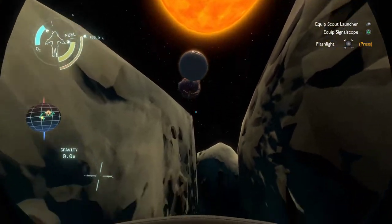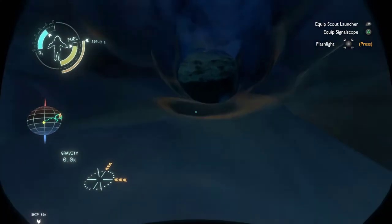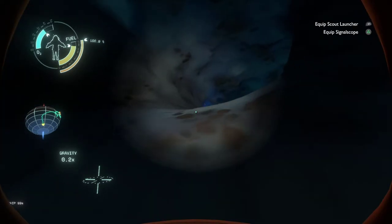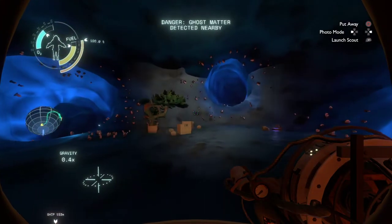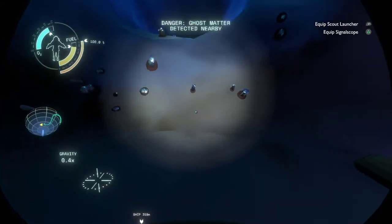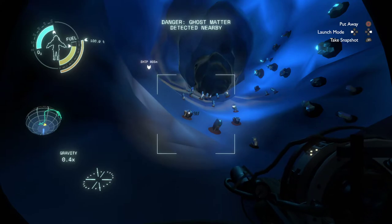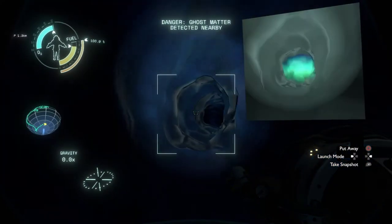Flying past the Hourglass Twins. Okay, so we know there's ghost matter in here. I think I went down that one and I think those two connect. I'm gonna go with the most left one, and if I do run into ghost matter I'll just fall through it. Yeah, there's ghost matter here.